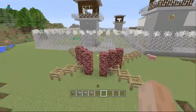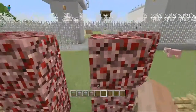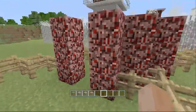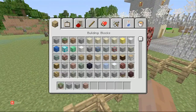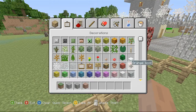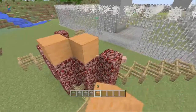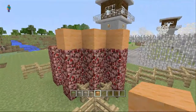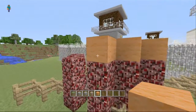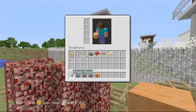First we're going to show you what we have done to the gate — very minimal changes. What we've done is we've used netherrack for the red of the gate, since it is sort of orange. We didn't really want to use orange wool because it might not look as nice. We could use orange and then a bit of brown or something, but right now we'll keep it as that.